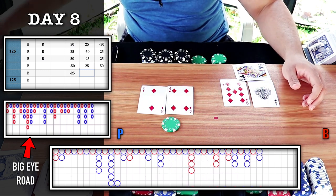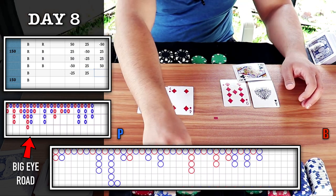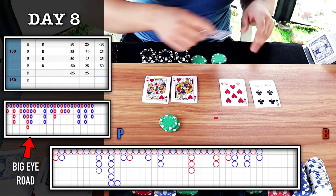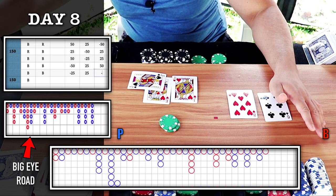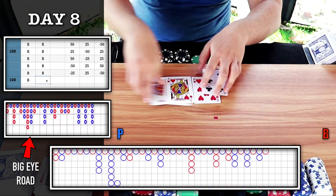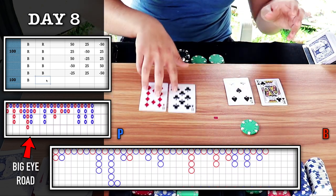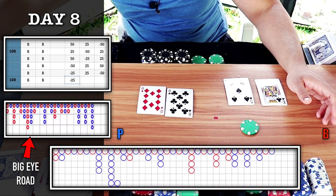Player wins — we hit on majority six again. Back to the chop as I parlay my bets — I'll keep it on player. Banker wins — we lose the parlay. Still looking for red here. Natural eight, player wins — get another blue, minus 25.